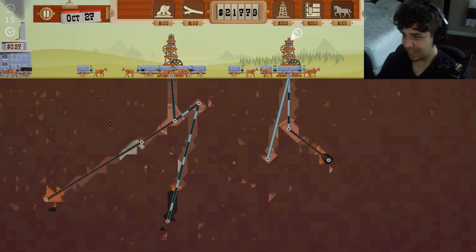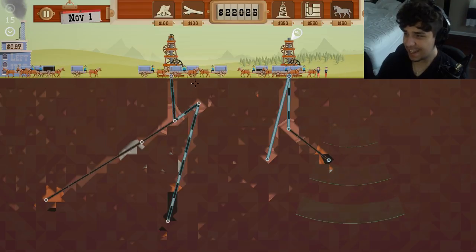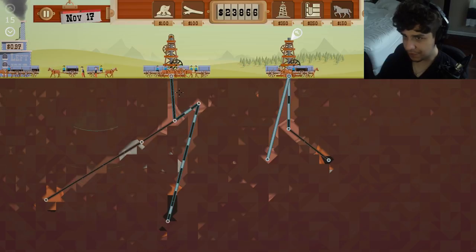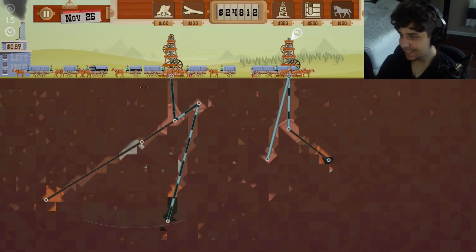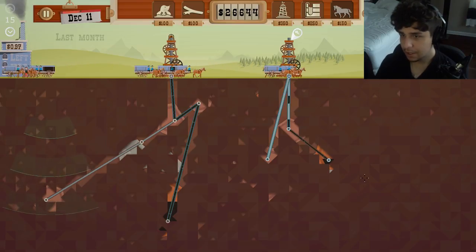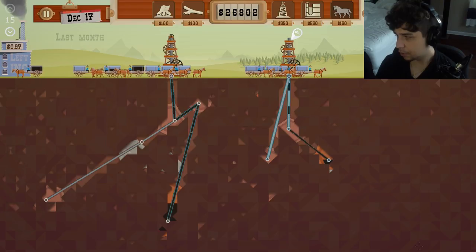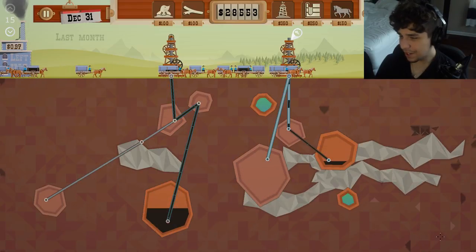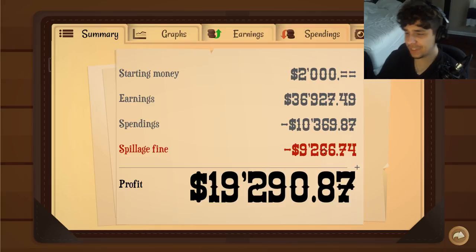Maybe we have too many wagons. They're actually lining up — this one's pumping that oil out the wazoo and they still have to line up to get oil. We might not have any more oil left in this land. There's this entire spot over here that's unexplored. Three moles down there — see if they can find anything. There wasn't oil there — nine thousand dollars in spillage fines. That could have been our most profitable season ever, around twenty-eight hundred dollars. But I'm bad.